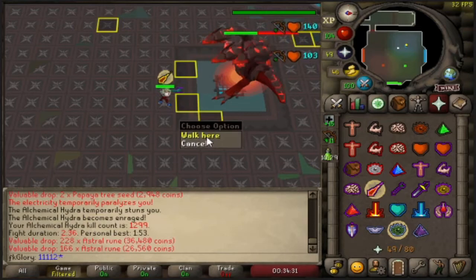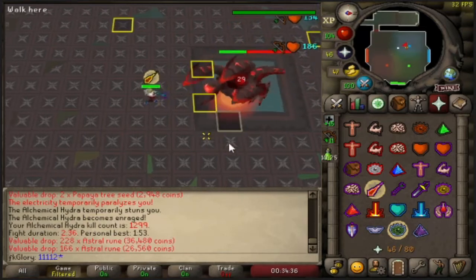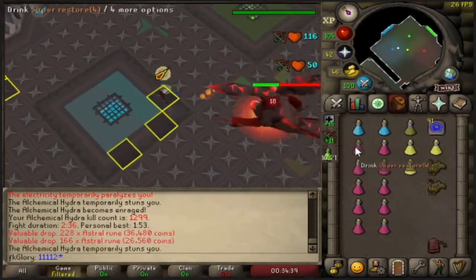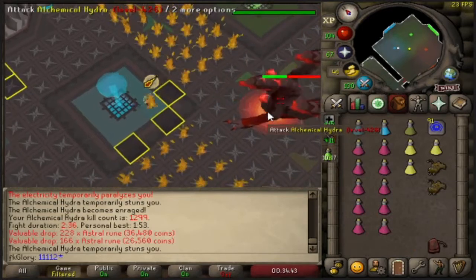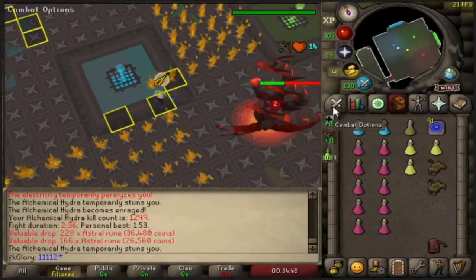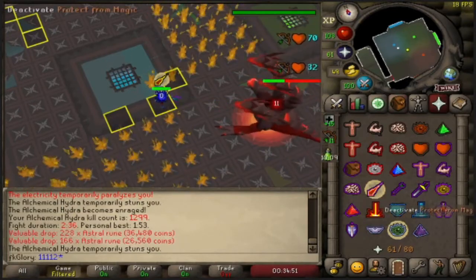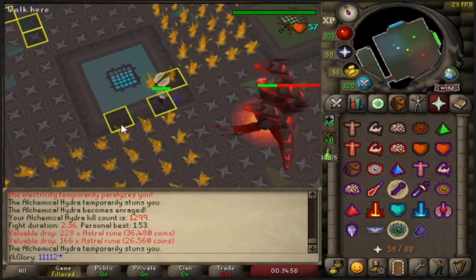He roars and his defense is dropped again, then we're going to right-click here — because you don't want to click on the Hydra, you want to right-click onto that square. This is for the firewall skip. He's going to put out the two firewalls at the same speed as he attacks, so it's quite easy to time once you get the hang of it.